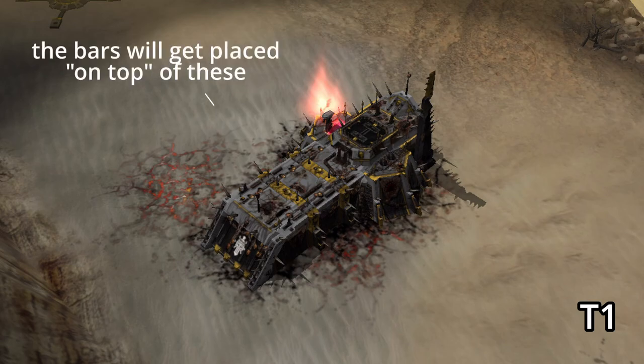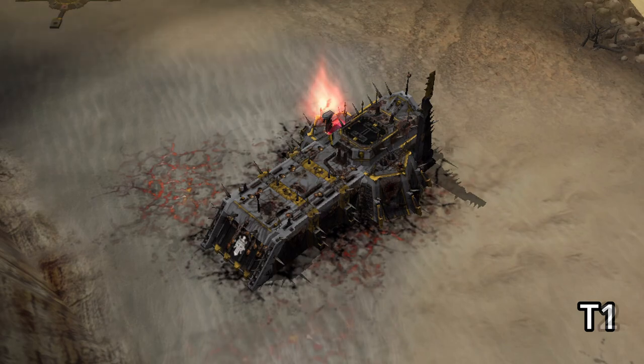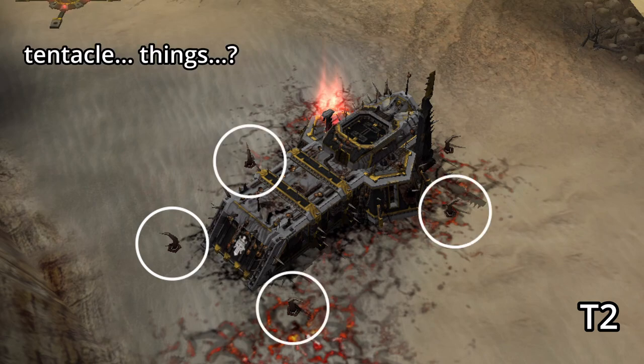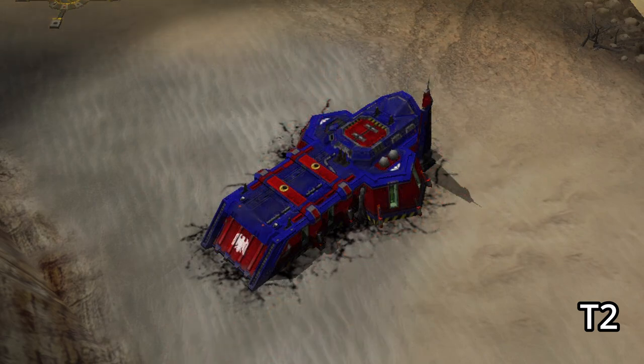So for Chaos, look at these spikes here on the base HQ. If those have disappeared, that means your opponent is tier 2 or higher. Also, there are these tentacle things that appear around the HQ.